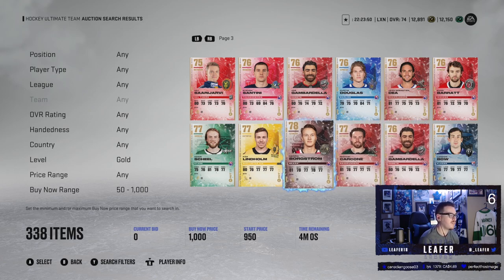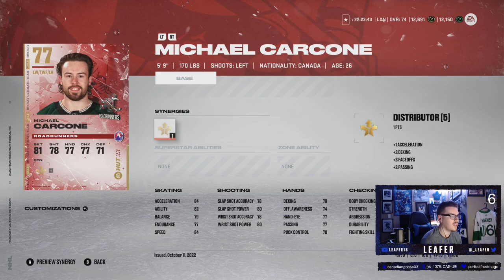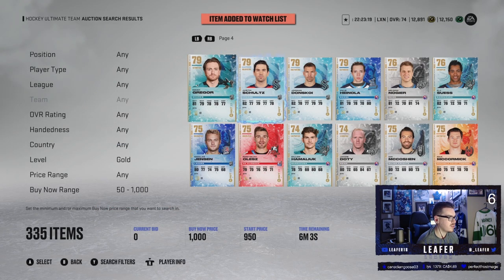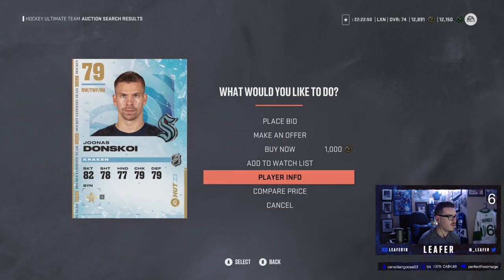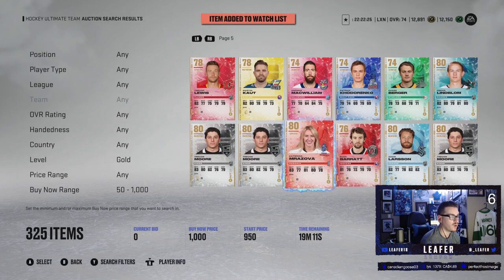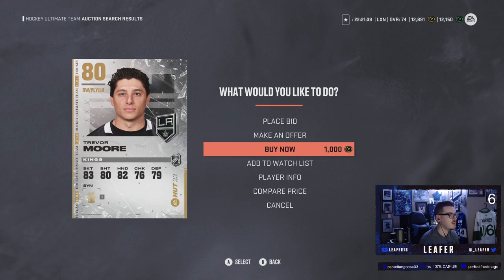Right now I'm just looking at speed — we need people that can skate. Henrik Borgstrom is the front runner. Maybe Michael Cursone, but he has worse face-offs so I'd probably stick with Borgstrom. Noah Gregor has better face-off and better speed — added to the watch list. Yonas Donsku is a shout as well: 85 speed, 85 acceleration. Trevor Moore — 86 speed, 86 acceleration, he could skate and has a good shot. Trevor Moore is definitely the front runner, and he's a Magician synergy, which we're two off of getting.